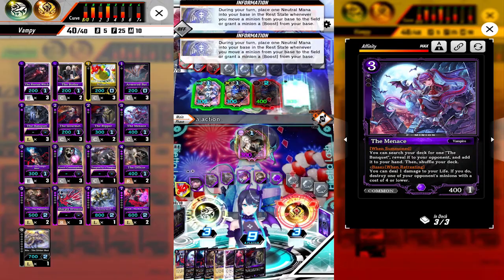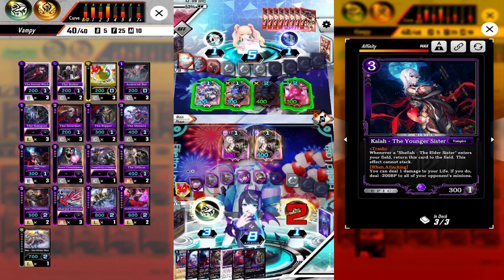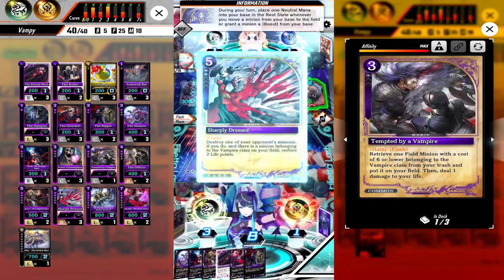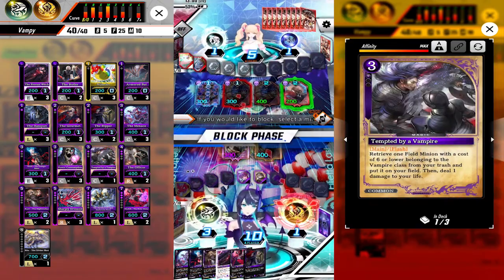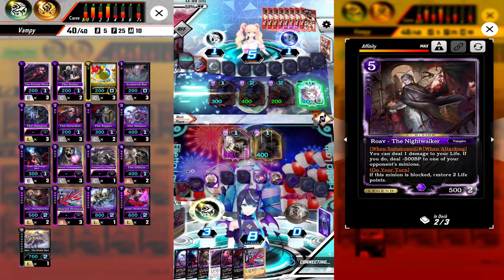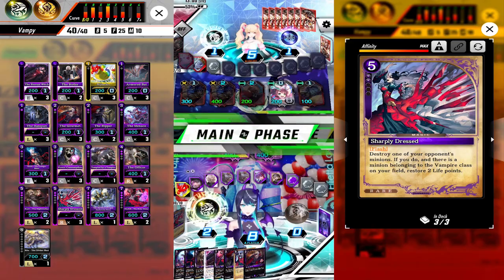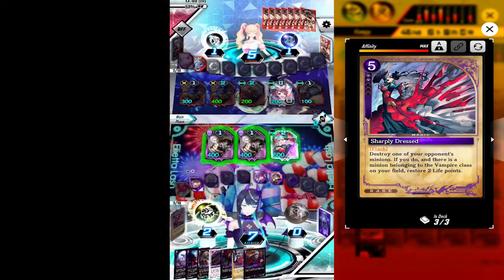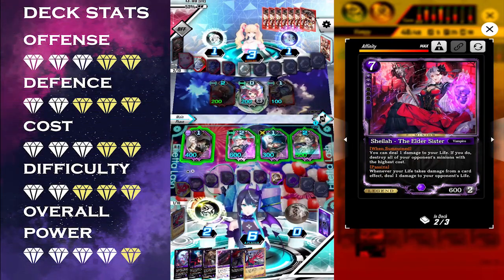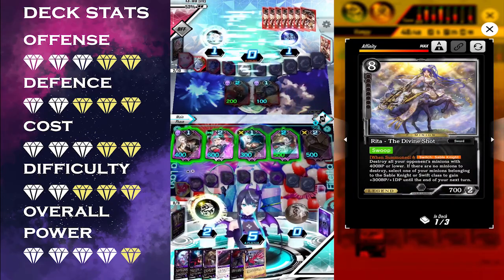The other Sephars attacks and we respawn with Sharply Dressed, destroying the one-cost minion. They destroy Phoenix and hit face for two, which I don't really mind because we are winning next turn. We summon Sheila triggering Kala in trash, then summon Gourmet to deal one burn, moving Roav to attack face, burn one, and finish them off.